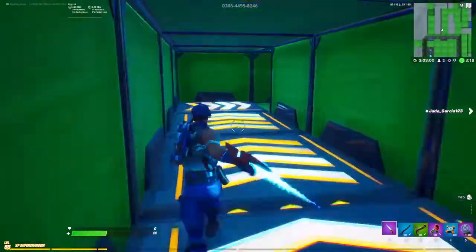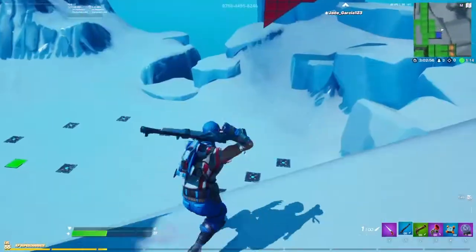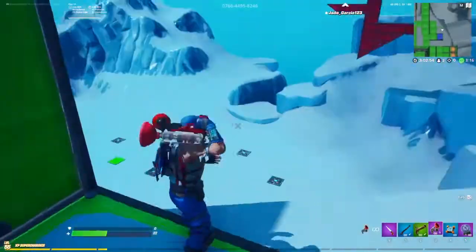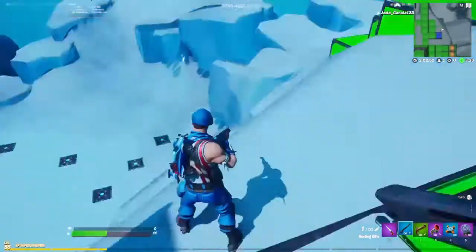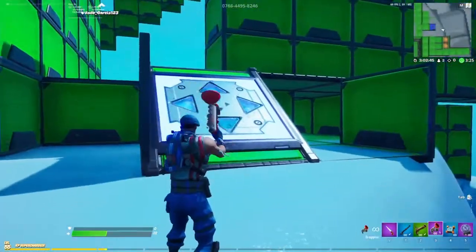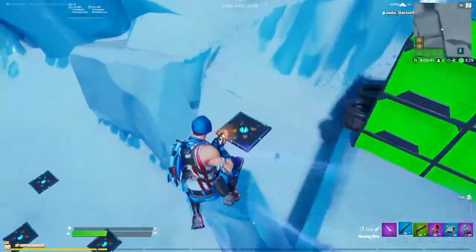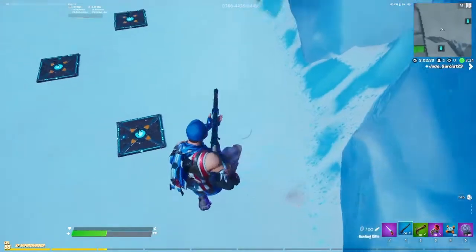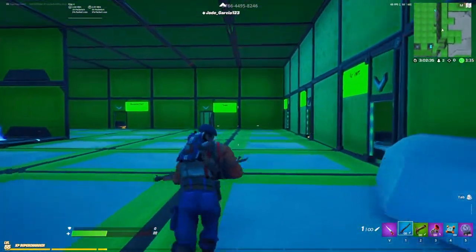Next one is the Bounce Pad course. You go through here — there's the rift. This one is outdoors. There are a few levels where you have to do it outdoors with a bunch of sentries around. You bounce off this pad and hit one. I'll just use my grappler — and then I missed. At least you get teleported so you don't have to make your way back up.